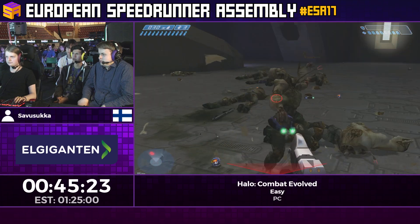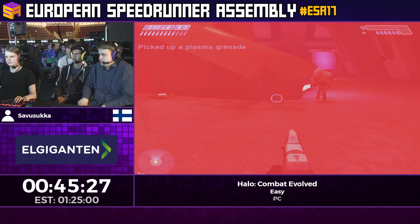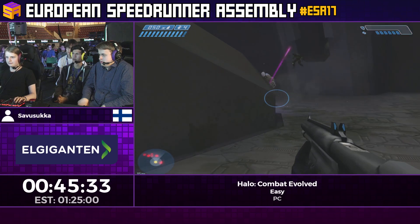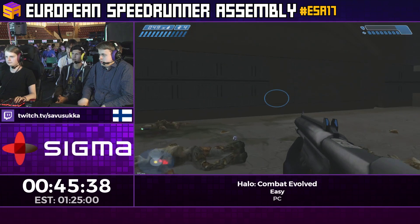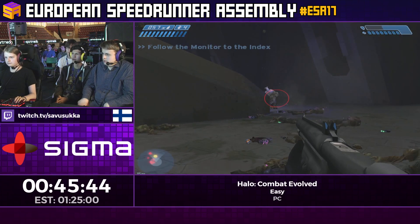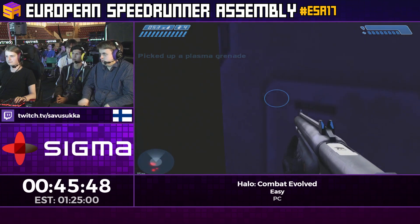Right here he's setting up a flood bump. He's actually glad that guy wasn't a reviver because he needs full health for another frag jump — you need full health, or you can maybe get away with one bar taken off but it's super hard. So he's just going to take that health pack and wait the door out.